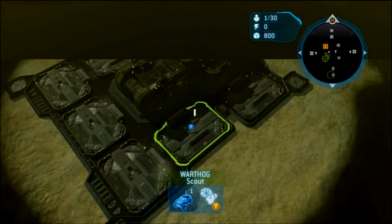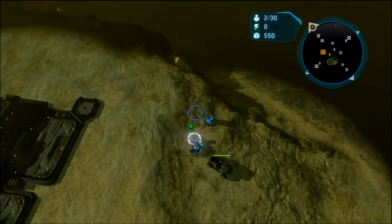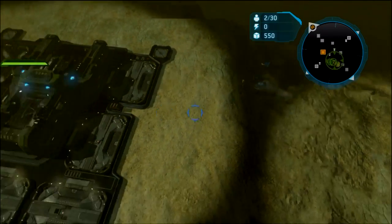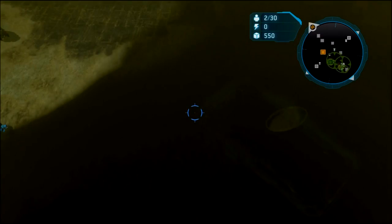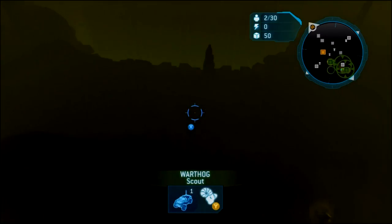Welcome back to another Halo Wars video. Go for the expansion first, build the Warthog first, then the supply pad. Set the rally point where you know the closest supplies are — sometimes it's on the left, sometimes it's on the right. Fake the front base, sell the front base, buy the back base, because you don't want to buy the front base.